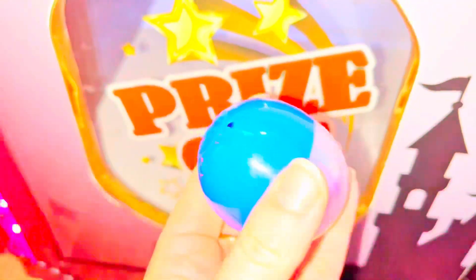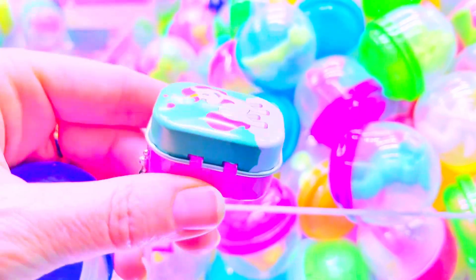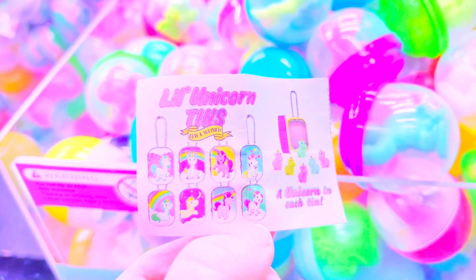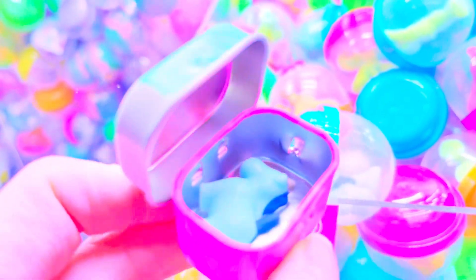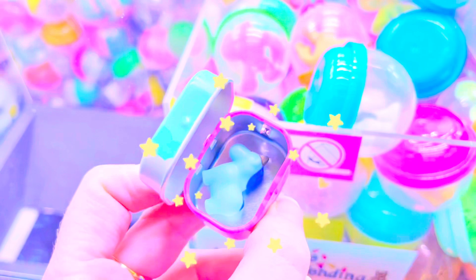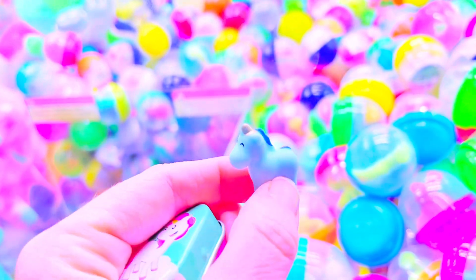Oh, it's a little pet unicorn — it's a little tin! I wonder what color of unicorn we have. Here's the little pamphlet showing all the different colored unicorns. We got the blue one. It's so cute — it even has a golden horn.